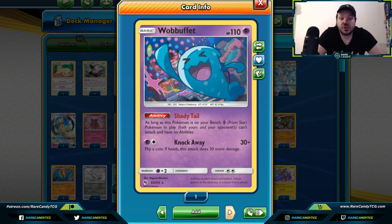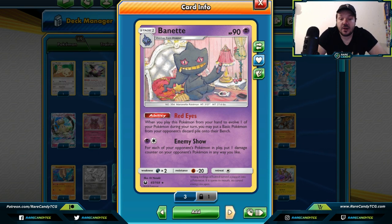Wobbuffet — as long as this Pokemon is on your bench, prism star Pokemon in play — both yours and your opponent's — cannot attack and have no abilities. This could be a great way to stop prism stars like Tapu Koko Prism Star from being used, or even Pokemon attacking with cards like Shaymin Prism Star. Banette — when you play it from your hand to evolve one of your Pokemon, you may put a basic Pokemon from your opponent's discard pile onto their bench. Maybe it's a pesky Tag Team GX you've knocked out that you can easily knock out again.